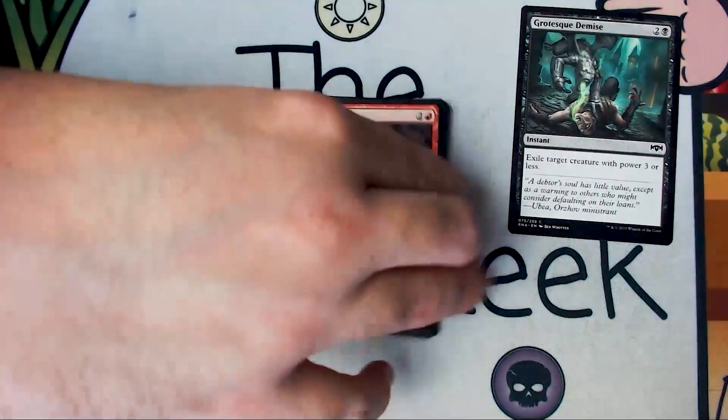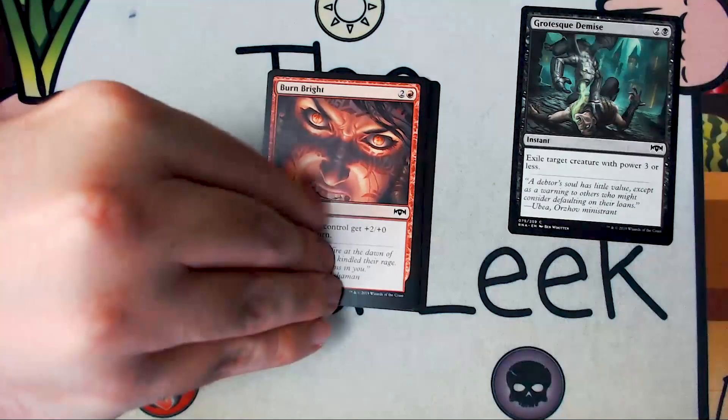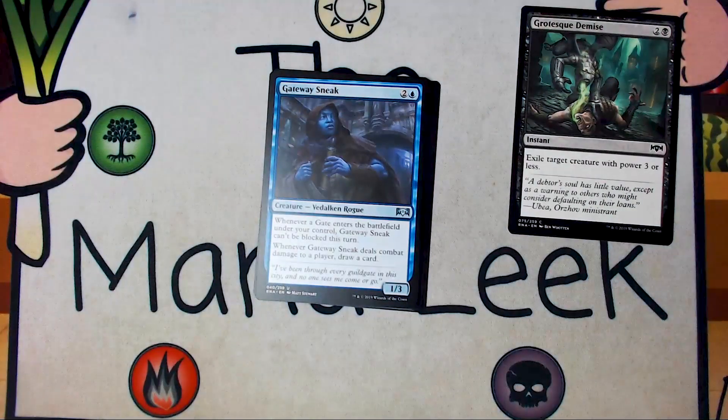Up next is Burn Bright. Burn Bright is two and a red for an instant — creatures you control get plus two, plus zero until end of turn. It's fine. If you're going wide, if you're aggro, cool, there you go. But never a first pick. That's ten commons, so no foil in this pack.